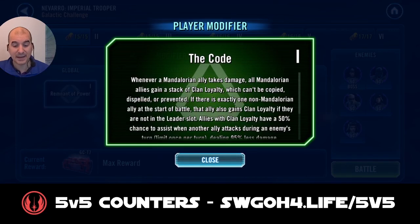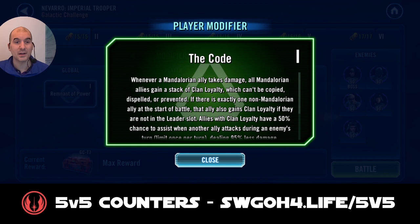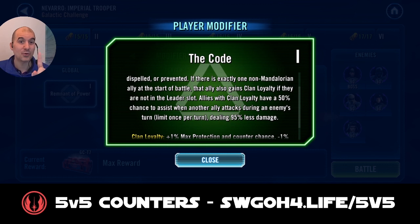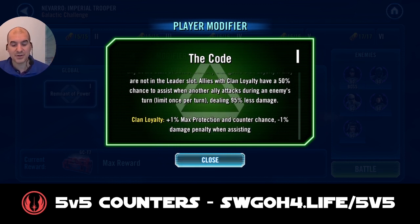The Mandalorian modifier is The Code. Anytime they take damage, all Mandalorians will gain a stack of Clan Loyalty. This also applies if you have four Mandalorians and one non-Mandalorian character. So even though in that first battle we will not have a full Mandalorian squad, everybody will still be getting Clan Loyalty because we'll just have one non-Mandalorian character. Clan Loyalty adds extra protection, counter chance, and reduces damage penalty when assisting - it's the counter chance that will really make a difference here.